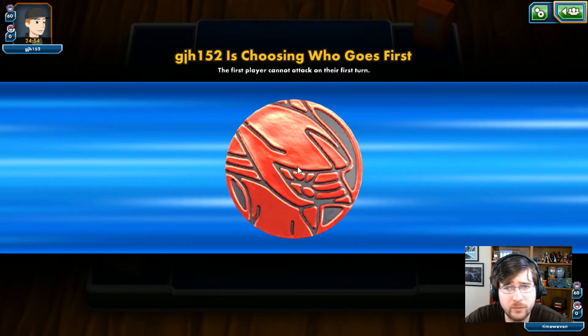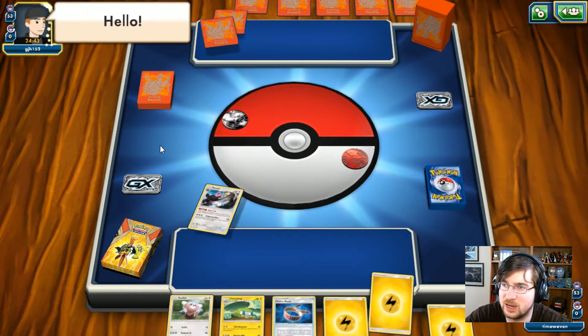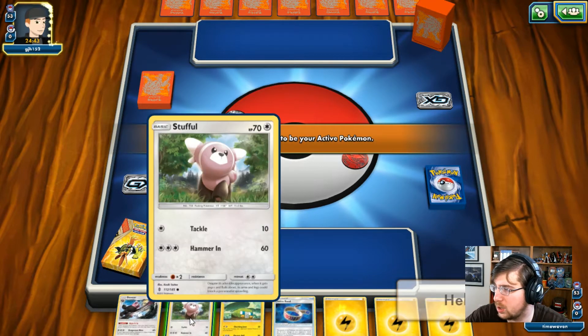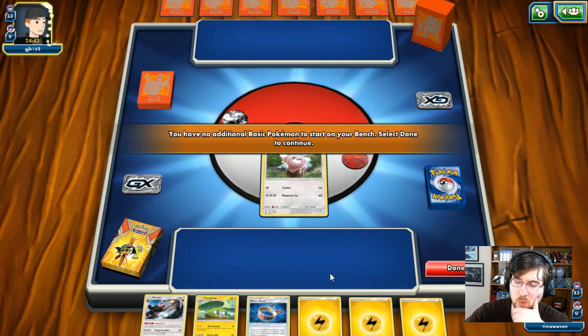He takes the first turn like expected and says hello. Your opponent had no basics, and we are going to start ourselves with a Stufful. We do have the Bewear line. I can throw down a Choice Band on the Stufful — Stufful can get some damage down. We're going to be going second. He is running Metagross GX. This will be kind of cool to see — I have not actually seen Metagross yet, so that will be something fun to watch.